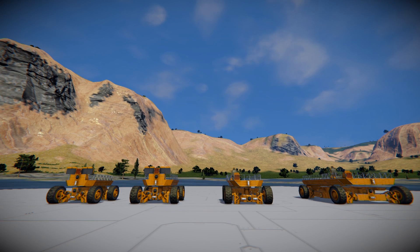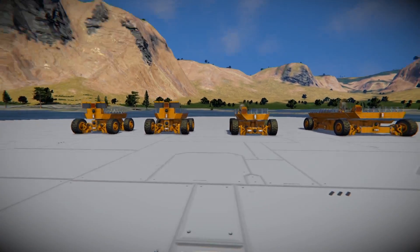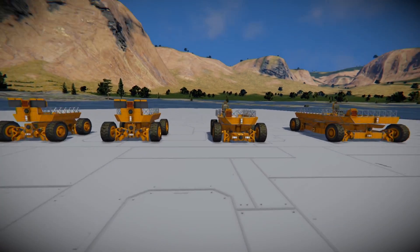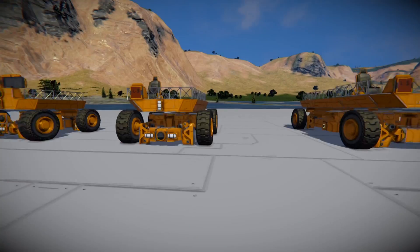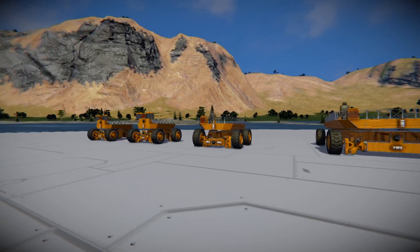One of my favorite things to do in Space Engineers is to try to fit as much stuff in a small space. This was an experiment to see how many extended piston lengths I can fit in the height of one retracted piston. The sort of test idea for that was a lift platform.